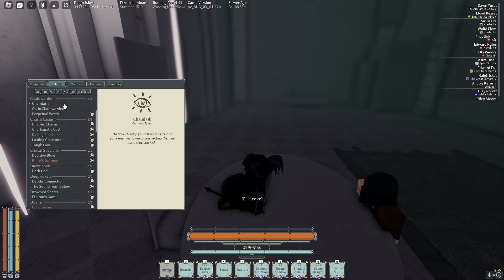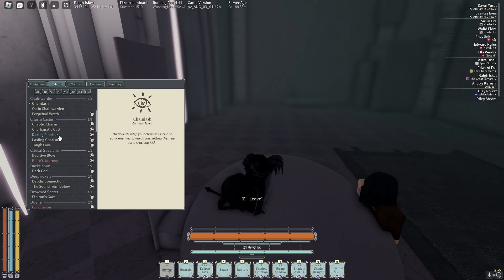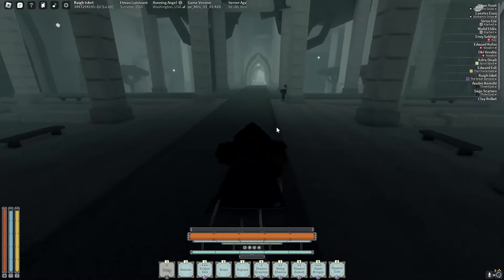The first talent is Chain Lash — a flourish move where you whip your chains to seize and yank enemies towards you, setting them up for a crushing kick. That's really good. The second talent is Petrol Roth — unleash the true power of Restraint; each successful hit increases its damage. By the time you've landed three, four, or five hits, it becomes a serious threat. This oath is crazy.